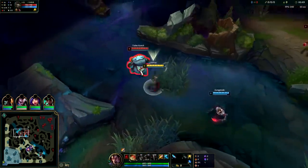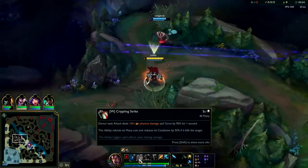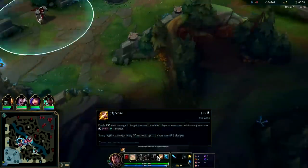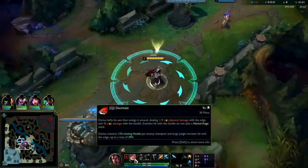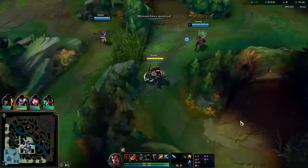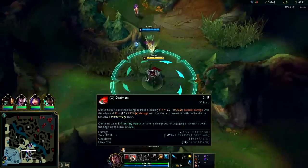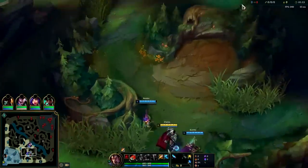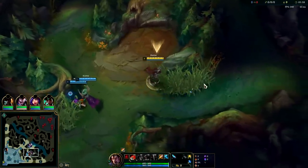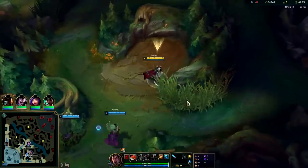We're rushing down - auto attack into Q. You can start with Q or W, they both do about the same, but W is a little bit better since it's on a lower cooldown and it's an auto attack reset. Your Q does heal you though. Darius jungle is pretty strong because his passive does 300 bonus damage against monsters, which allows him to clear his camps fairly well. You can do full clears around 3:20 to 3:30, similar to a Masteryi, and you'll be full HP.